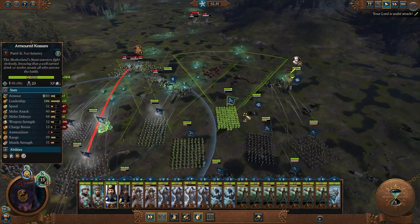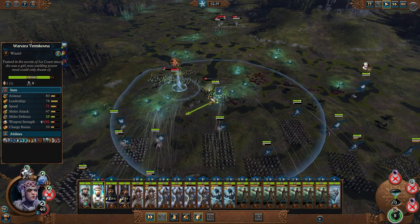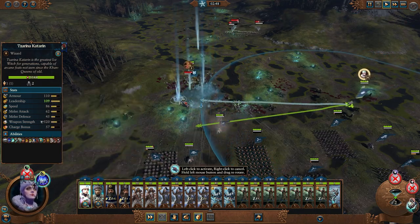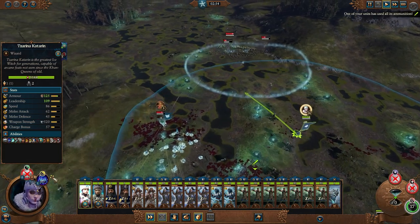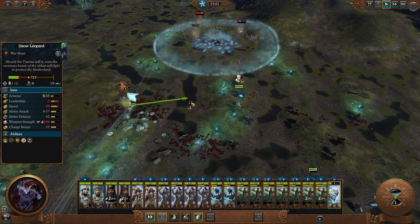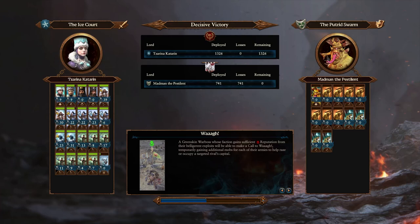What it really comes down to when you're fighting Nurgle as Kislev, particularly if you are outnumbered, is disrupting their army so they can't get their full force up on you right away, because it's going to take them time to get there. Any portions of their army that you slow down on their way to you are going to pay dividends because that prevents your units from getting tied up. It looks like we've used maybe a quarter of our entire army's ammunition in this battle and we took zero casualties.